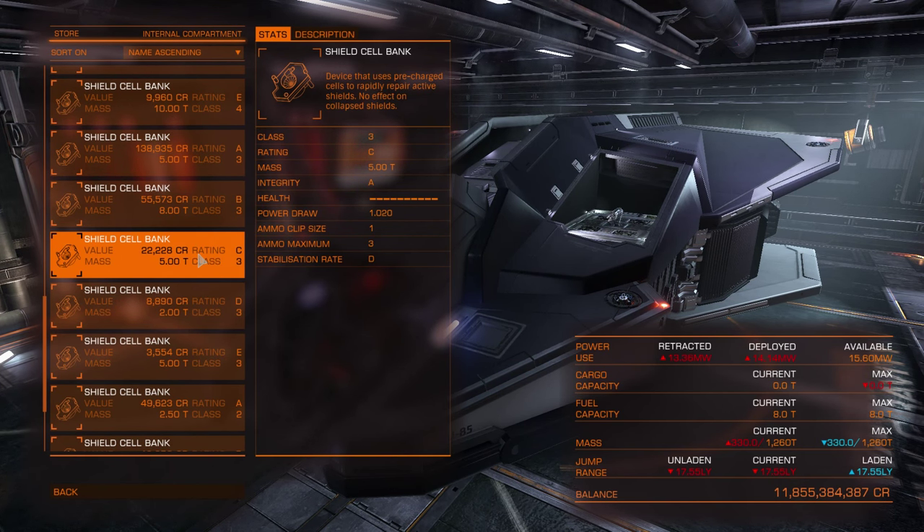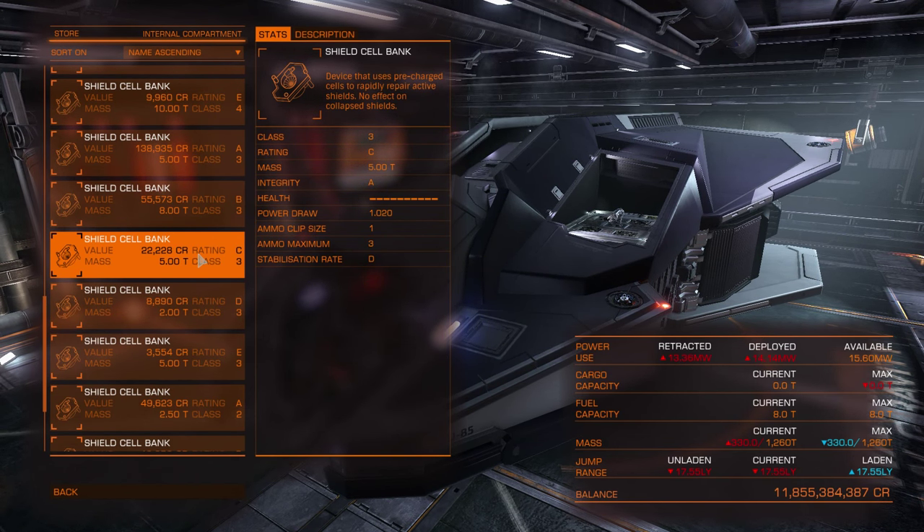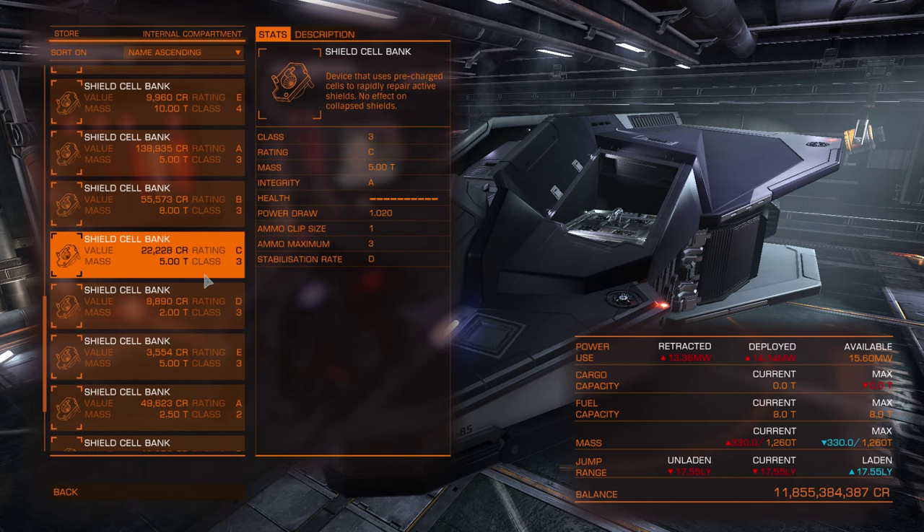If you are too late, you lose your shields. Shield cell banks also generate heat, so if you are shooting, boosting, and charging your shields simultaneously, there is a big chance you will overheat your ship.